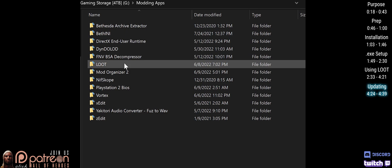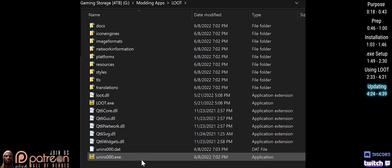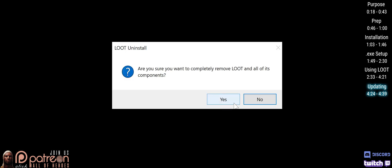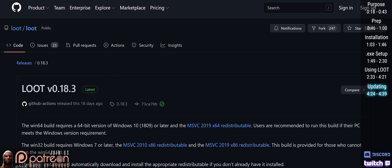To update Loot, uninstall the old one by navigating to the Loot folder. Double-click the Uninstall executable and follow the prompts. When done, install the new version by following this video back.